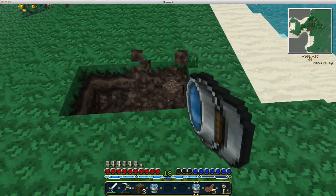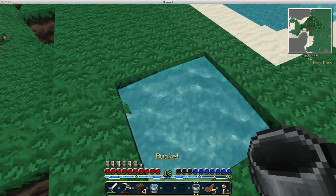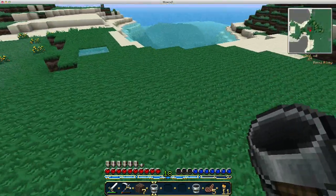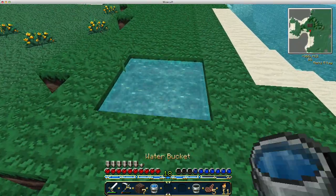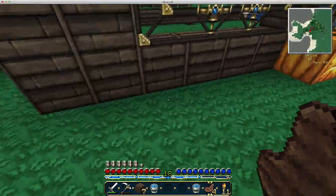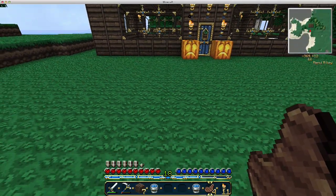If you guys don't know how to make an infinite water source — if you play Minecraft you should already know this — just put two buckets of water, one in each corner in a two by two square, and that's pretty much it. Now you can take water and it will just go right back, so it's really good for farms especially.